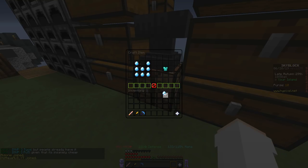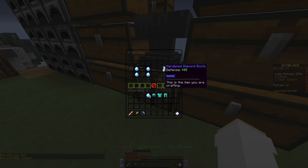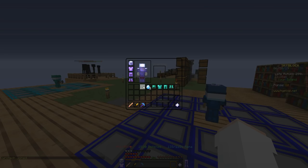Here's my chest plate, leggings, helmet, and boots. My bad, guys — it turns out you actually only need 24 enchanted diamonds to craft a full set. I guess I had a brain fart there.